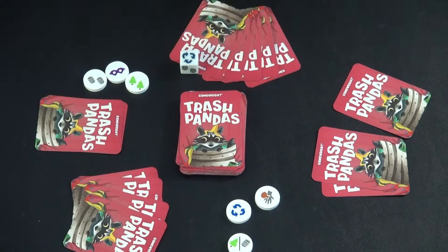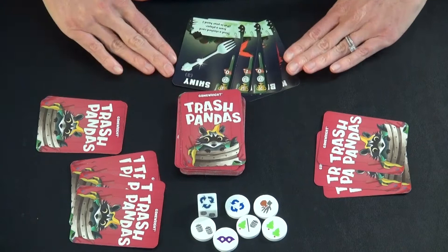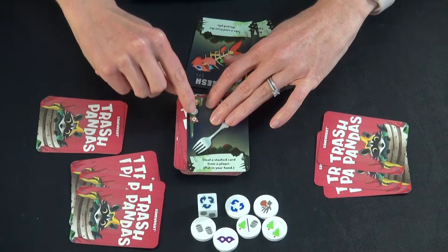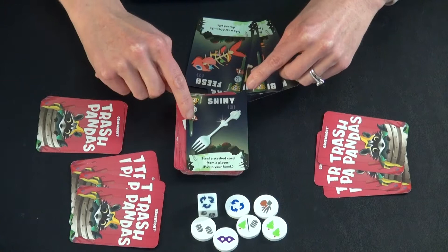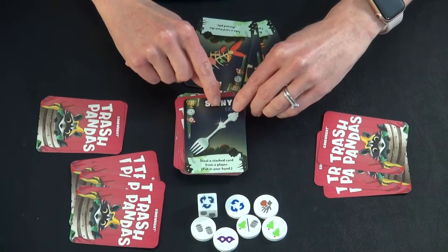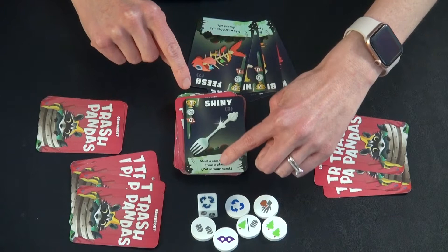Now it's time to talk about the cards and what they do. Most cards have a trophy icon showing gold, silver, and bronze. These indicate the points you get at the end of the game when comparing who has the most of each card type — first, second, or third place. Cards also show how many of that type are in the deck in parentheses, and they tell you what they do.